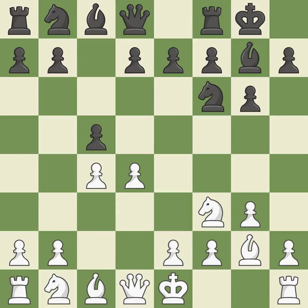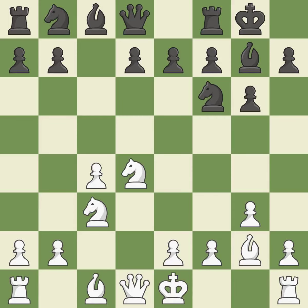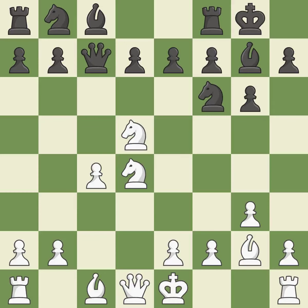Castling Kingside tends to be safer because the King is further from the center. A Knight moves out of its beginning square and into the action. It is a fair deal after all captures and recaptures. A Queen moves off of its beginning square and into the action. It is the final book action, providing an equal exchange of parts — this keeps the material balance in check with good commerce.